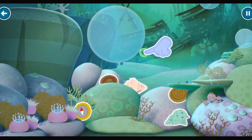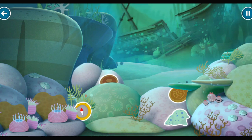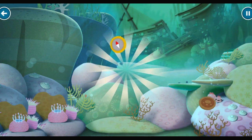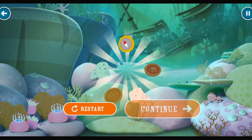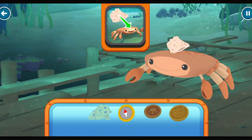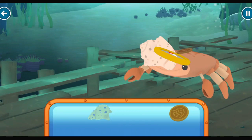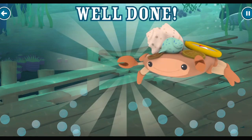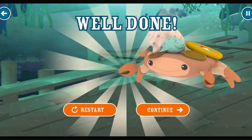Click or tap on objects that we can use to decorate the crab. Excellent, you did it — well done, that'll be great! Those are all ideal. Let's help get the crab decorated. Place the objects onto the decorator crab to complete the disguise. They won't spot me now — that does suit me! Another mission completed. This decorator crab won't have anything to worry about now.